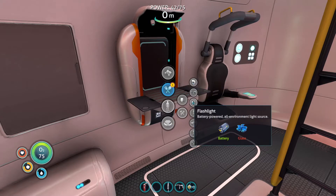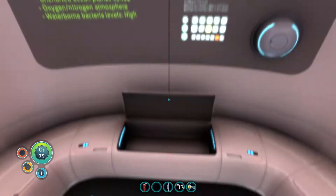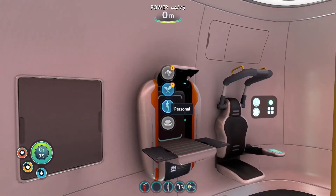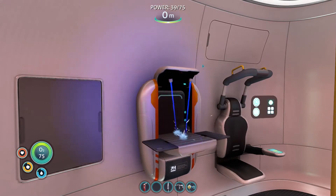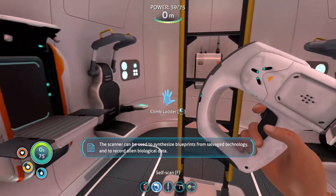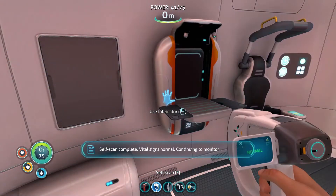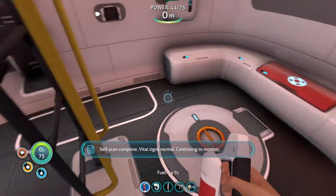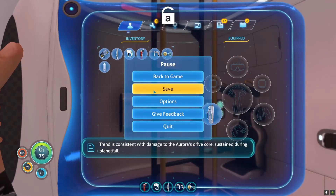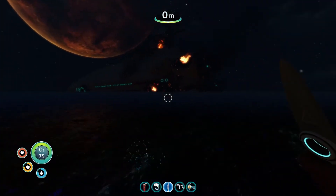I need a scanner, I need a flashlight, I need the habitat builder. I have one thing there, I need one more battery. I need one titanium I think. Oh, I can make the scanner — let's just make the scanner. The scanner can be used to synthesize blueprints from salvage technology and to record alien biological data. Self-scan complete, vital signs normal, continuing to monitor.